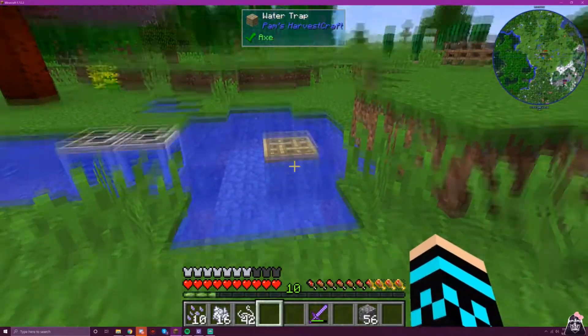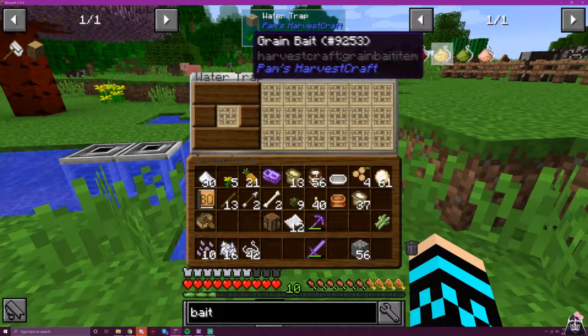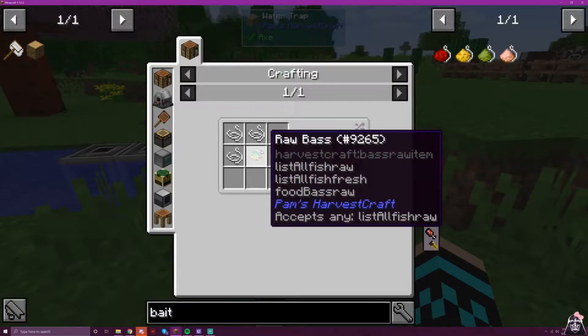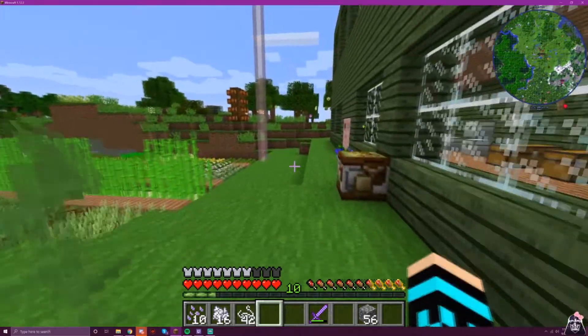I do want to show off something — is there bait? Oh yes, there is. Fruit bait, grain bait, fish trap bait — there we go. And we need a fish to make bait. Okay well, I guess we're not gonna do calamari just yet.